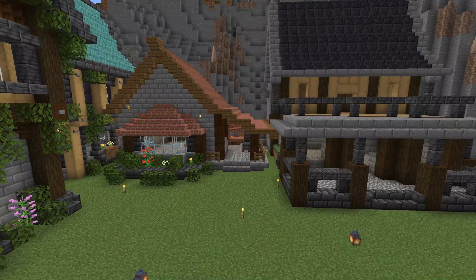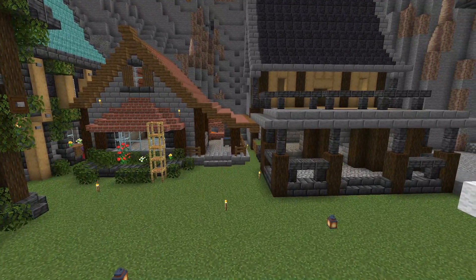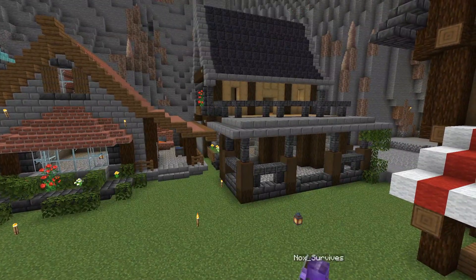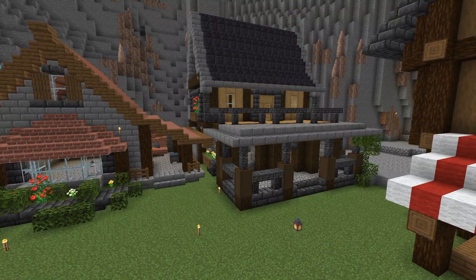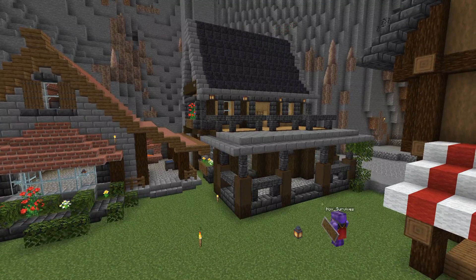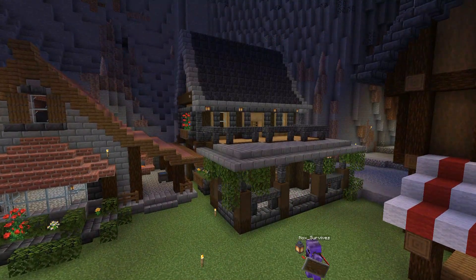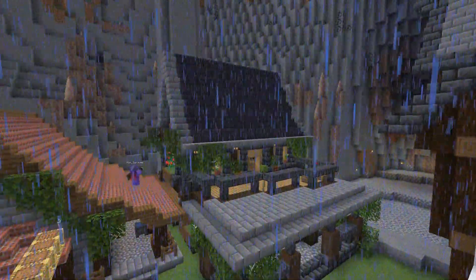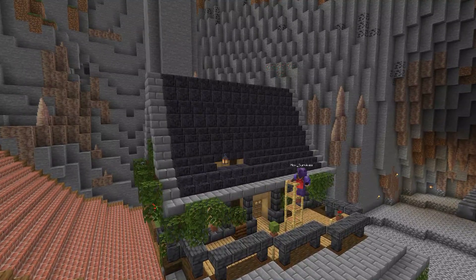Greenery will really help break up your build and give it a nice feel. I highly recommend using trapdoors for shutters — they're great around windows or at the bottom of walls. I carry on around the walls and windows, then I decide this roof is a bit boring. I think I'll put a nice window up the top — I can't think what they're called right now, but I'm about to do a nice window at the top of this roof.